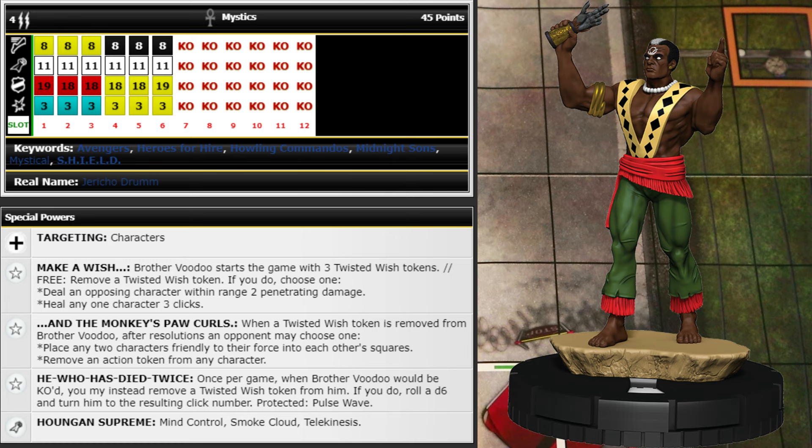His first trait says he starts with three Twisted Wish tokens. As a free action, remove a Twisted Wish token to choose one: deal an opposing character within range 2 penetrating damage, or heal any one character 3 clicks. That's pretty awesome — I feel like I would burn all three on dealing 2 penetrating damage for free, which is a whopping 6 penetrating damage total over the course of the game with no attack rolls.